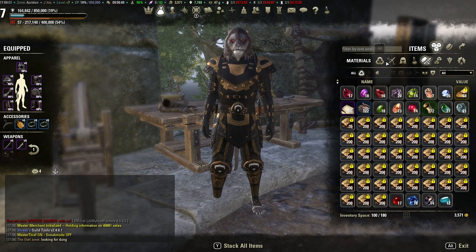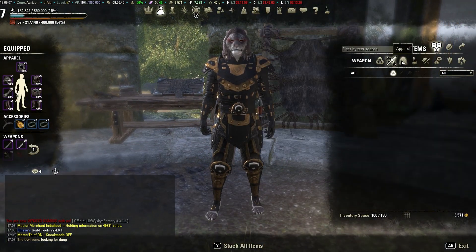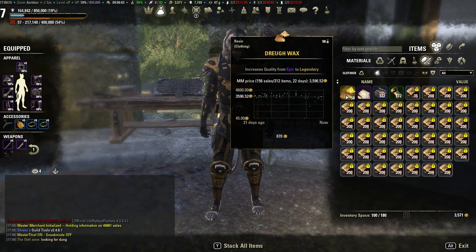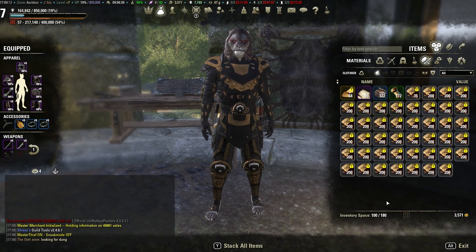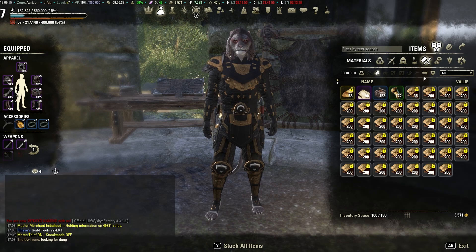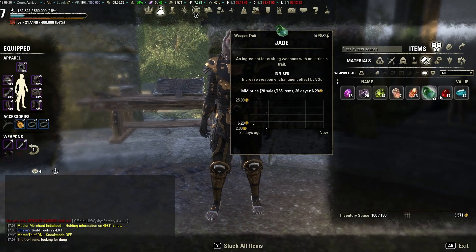After 20 minutes of non-stop refining, what we're going to do right now is calculate what we've managed to accomplish, what we've managed to get, and count the total percentages of everything. Unlike previous researches, I'm also going to count the weapon and armor traits and the total amount of refined materials. Stand by, I'll be back in a couple of seconds.